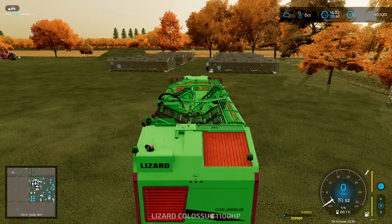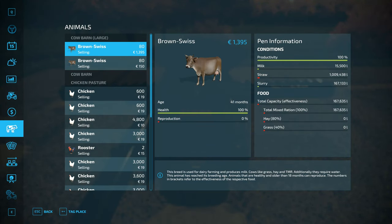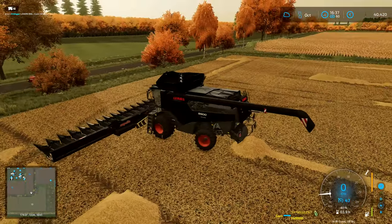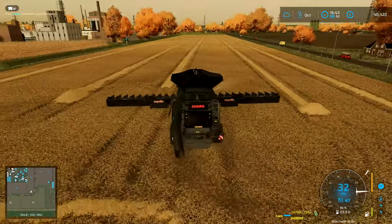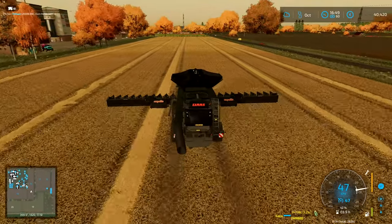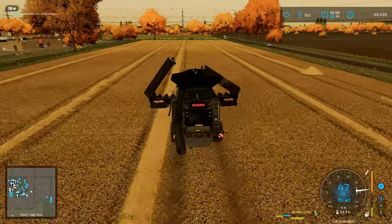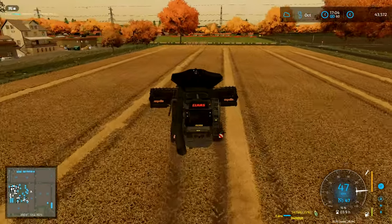I've finished that first bit of harvest. The animals - if we have a look, we've got 152,000 liters left in there. I've got 40 grand from selling that little bit, and we've got 54,000 liters of corn, so I'm going to take the corn back over to our factories and dump it in. Once I've done that, we'll skip the night and start work on the other bit of corn harvest.